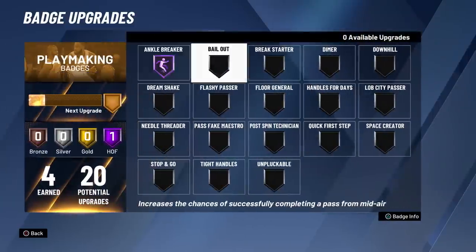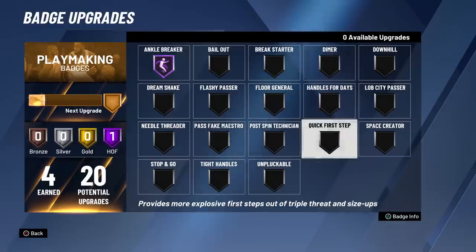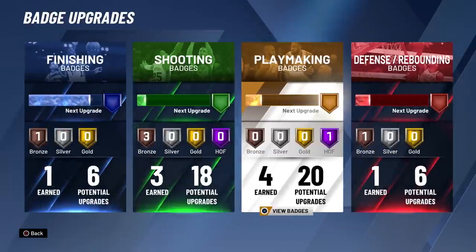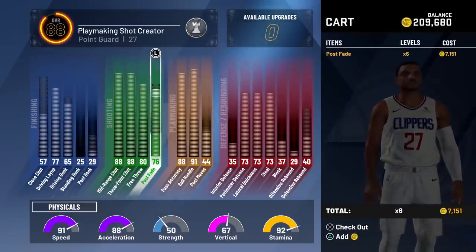Hall of Fame ankle breaker has been unlocked! I don't have any other dribbling badges though, so the next upgrade I'm slapping on quick first step. But ankle breaker is my first Hall of Fame badge. After practice, I unlock some more attribute slots.